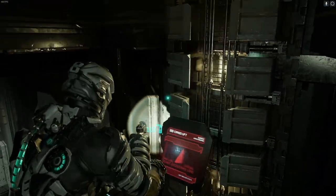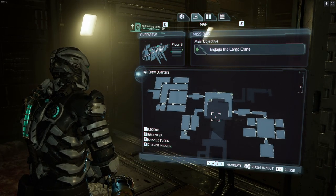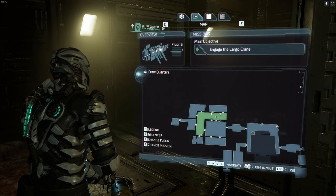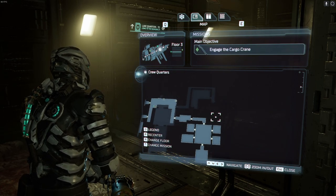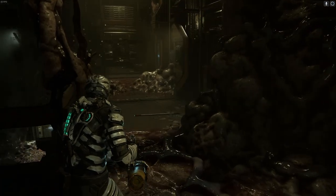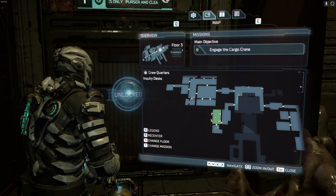I've actually been running around the deluxe quarters. I don't think it's the deluxe we need to go to. Let me check — chief steward's office, maintenance hall, inquiry desks...